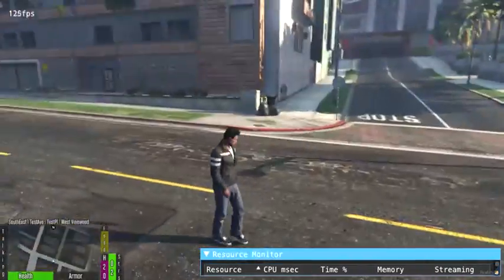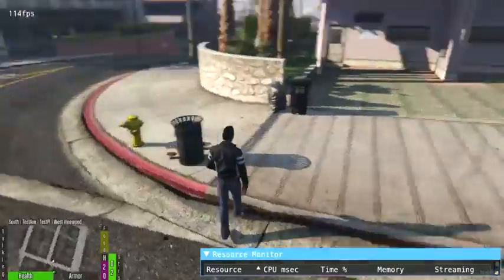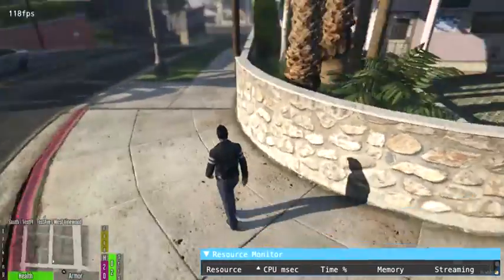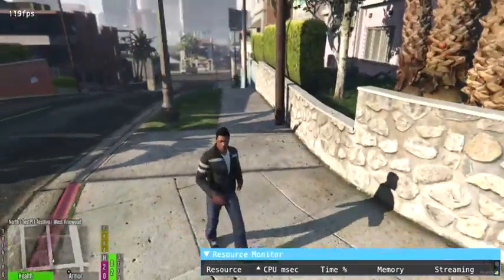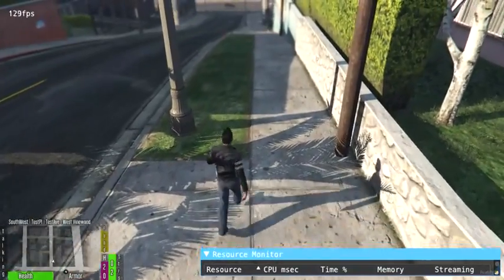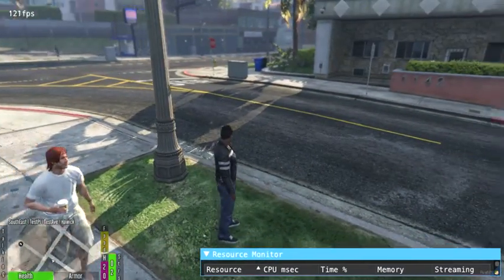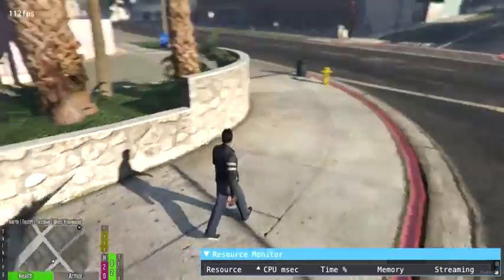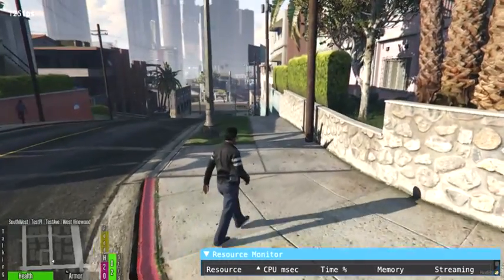Welcome to a little showcase of the current status of SS HUD, probably going to end up being named Status HUD. If you notice in the bottom left, we have food, H2O, oxygen, stress, etc. Those values are all handled through the HUD. The script is planned to be a complete replacement for ESX status, and for every third-party status system — basic and optional needs, stress systems, etc.